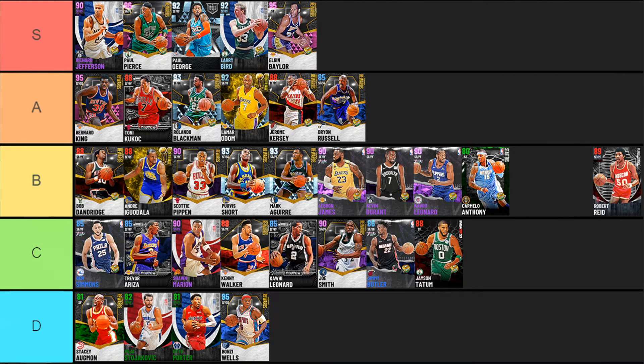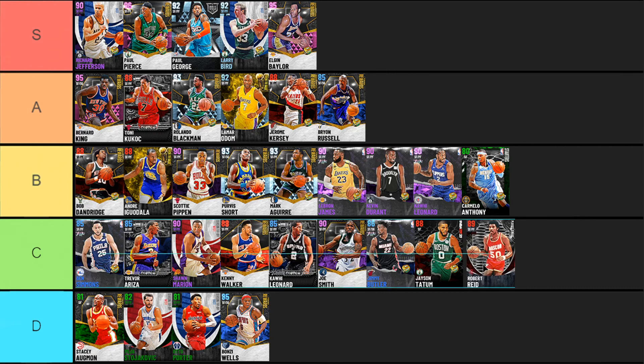Last but not least we have Robert Reed — another solid card that just dropped in the most recent set, the Will Rise Playoff Dimers. He's a solid card with the jump shot square base, decent playmaking badges, nice shooting, nice playmaking, but no defense and lacks quick first step. He has decent dribbling moves and decent animations, but he's not as bad as the D tier guys. C tier is the lowest he can go — you could throw him into B if you're really feeling it and love Robert Reed. Either way it doesn't matter too much.